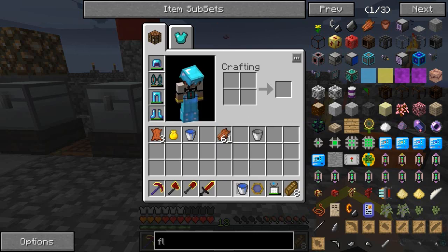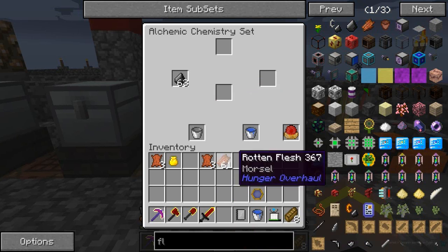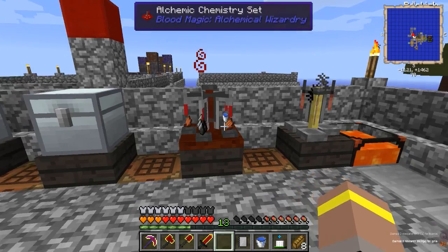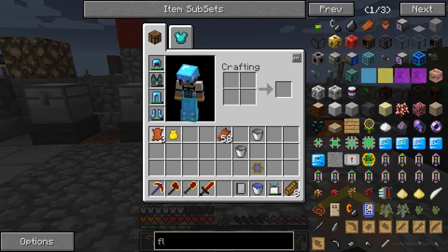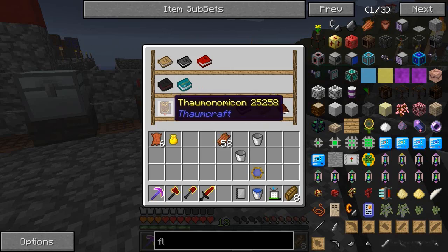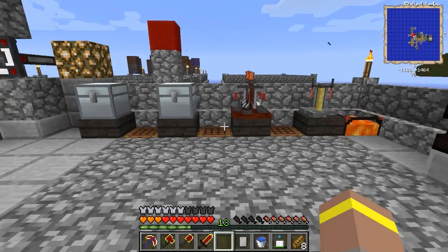That should make the stuff for us that we need. There we go - we've got some leather. We'll do the same again. So how many bits have we got? We've got six bits. We need one, two, three, four, five, six - we need seven. So we're pretty close.